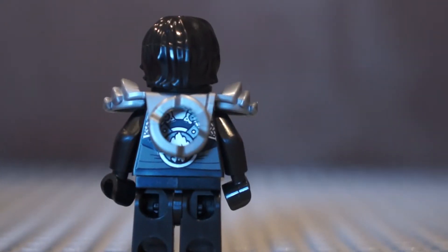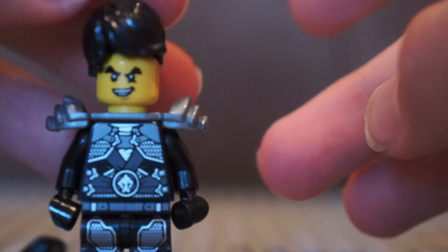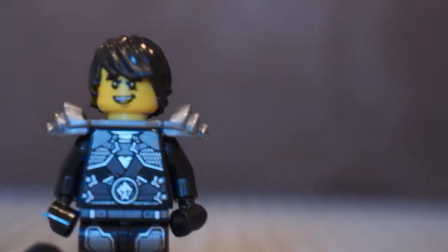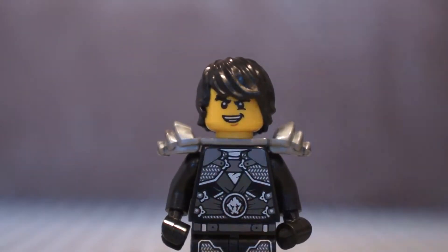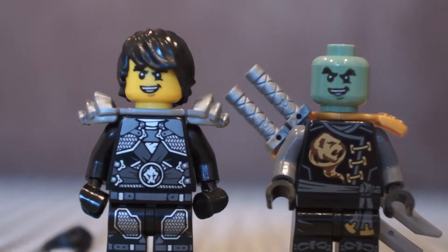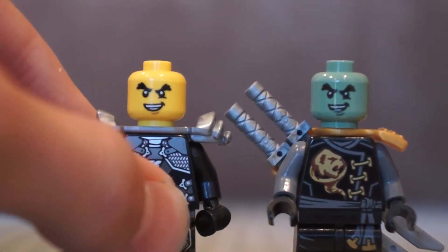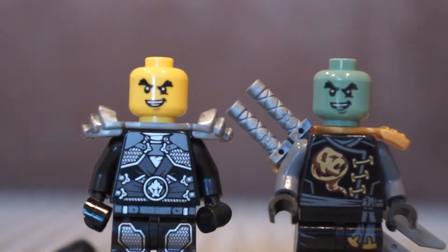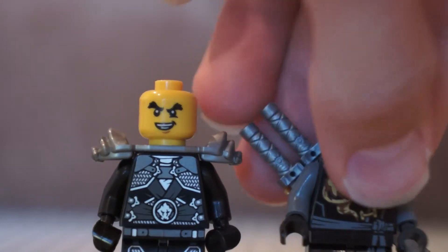Now we can see his back detailing, which is so cool. His face is really cool because it is actually the ghost face that he had in 2016, but recoloured in yellow — so a yellow human face of the ghost face. I just think that is super cool. Here is the comparison to the ghost face, and as we can see if we take the hair off, they are identical faces. The ghost face is a bit chipped, but that is not a problem because they are exactly the same.